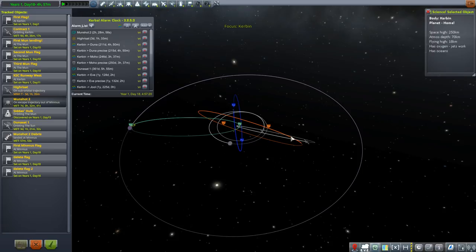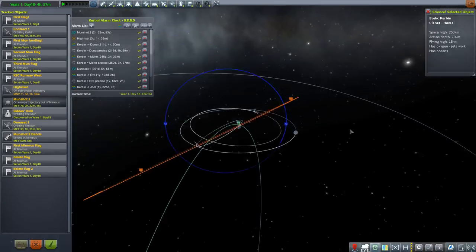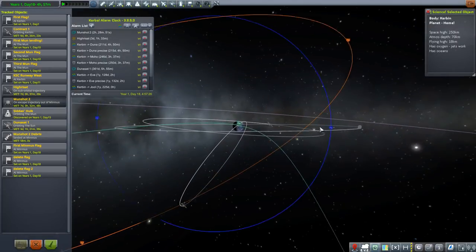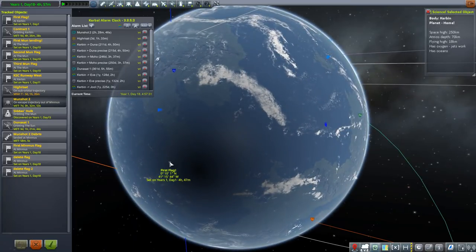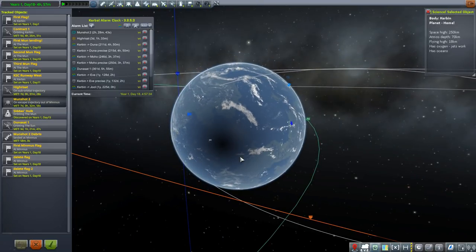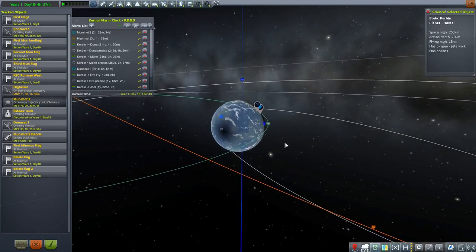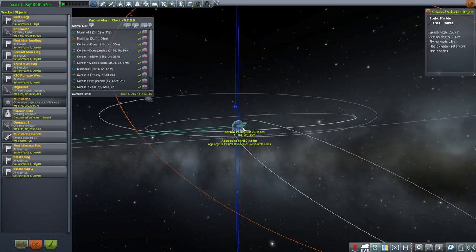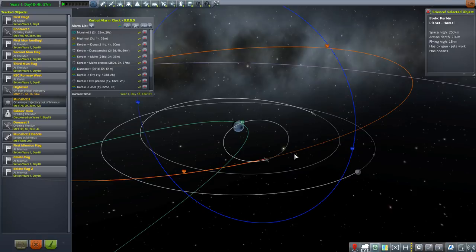...we are going to look at this little mission with the blue orbit. This means we need to get a satellite in a polar orbit around Kerbin. If I look at our flag here, that marks our runway of course, then I think we can time warp a bit forward and then almost launch directly into the plane of that orbit.